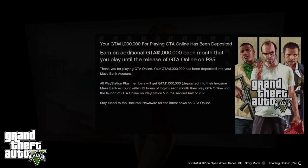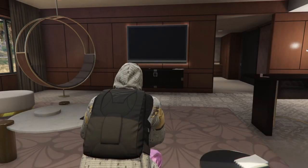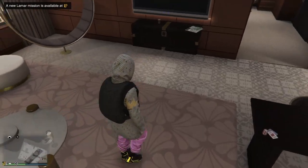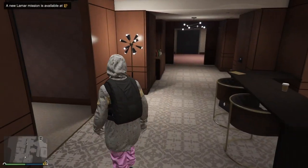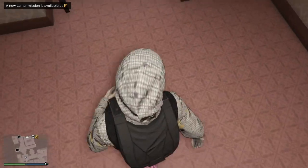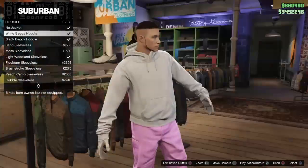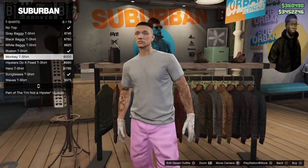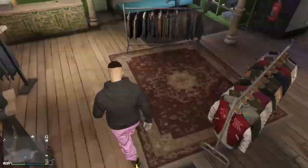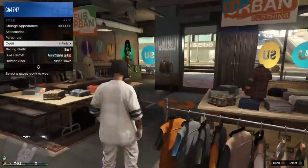We're about to load in — and there you go. We load in with the outfit, so we'll be wearing the white joggers. I know these are pink, but we're pretending they're white for the sake of the video. Now all you want to do is go to a clothes store and save the outfit. You do need to make at least one edit on it, so throw glasses on. You've got white joggers, invisible ankles — save the outfit. You might want to save it a few times, and that's it.